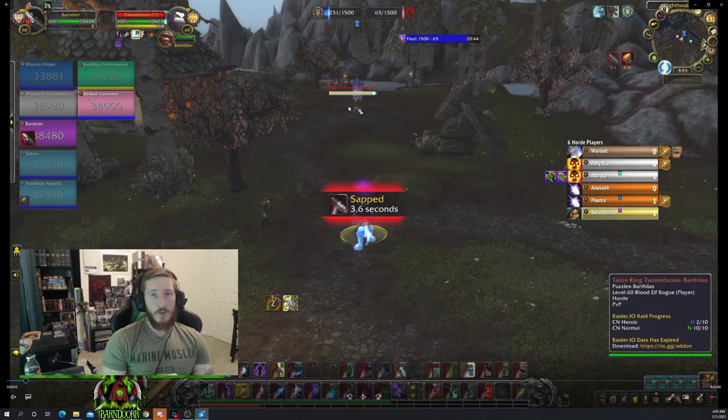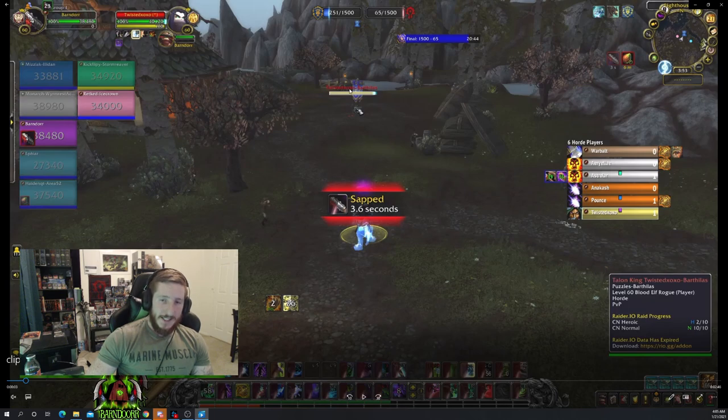Do not try to 1v1 the rogue. Do not think you're just going to outplay him or kill him. For the most part, he's betting on you to be very predictable — betting on you to try to kill him, press your buttons, and then he caps on you anyway. The name of the game is stay alive, stop the cap, and don't get capped until a second person helps you. You can see he's capping, but I'm standing at the Goldilocks distance — not too far, but not too close.